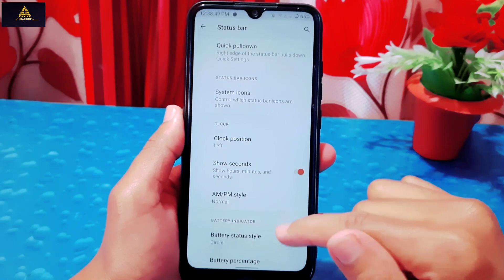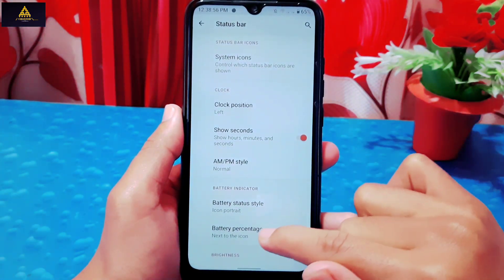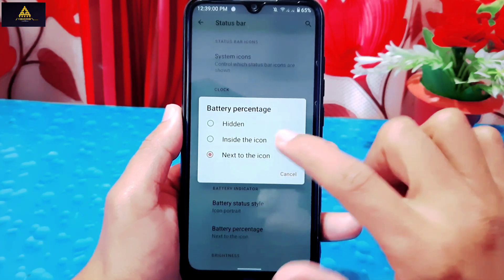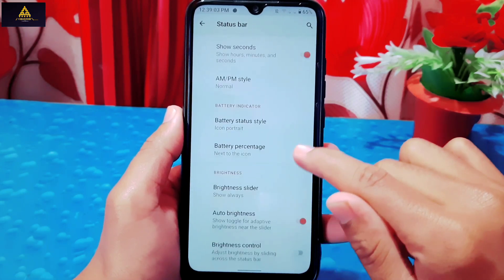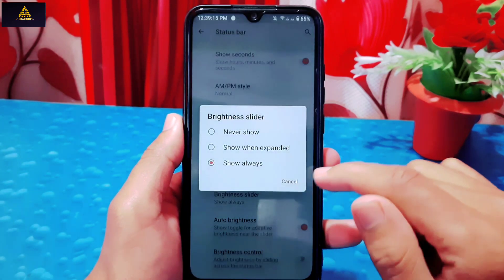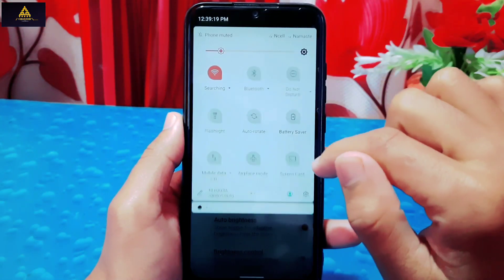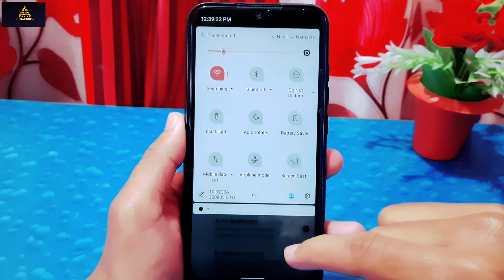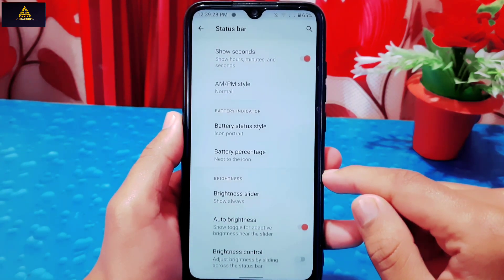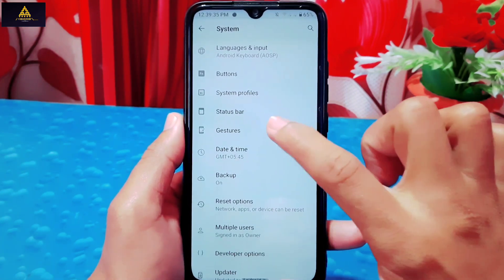In battery indicator options you can select battery status style as icon, circle, or text. You can choose to show battery percentage inside the icon, next to it, or hide it entirely. There is also a brightness slider setting where you can choose to show it never, when expanded, or always. I'll select always so it appears every time I open the notification panel. Auto brightness and brightness control by sliding across the status bar are also available.